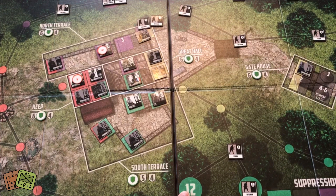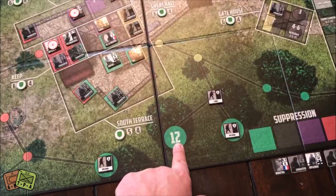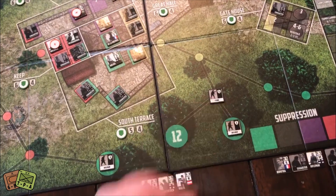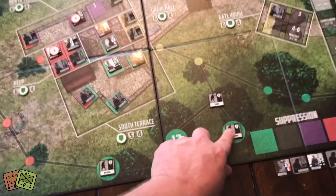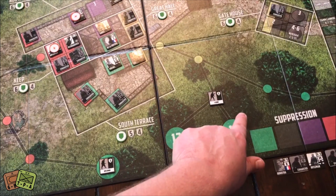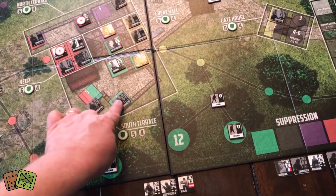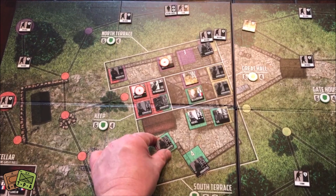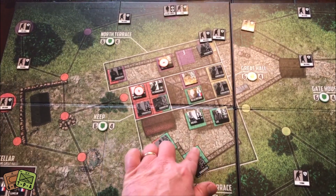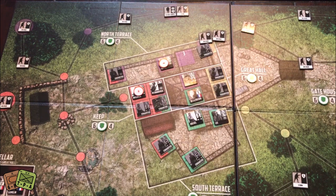A couple of small board critiques: the numbered spaces are covered by counters, making it hard to read the numbers after placing tokens. I'd like to see that number be a little smaller and maybe in a secondary circle or square nearby. Same issue with combat positions — if the number was on the outside where you could see it, it would be much easier to read. I hope they change that before the final production copy.